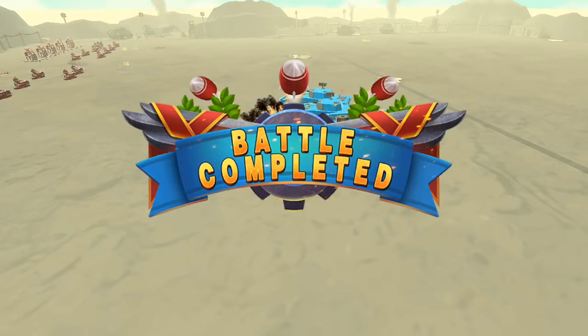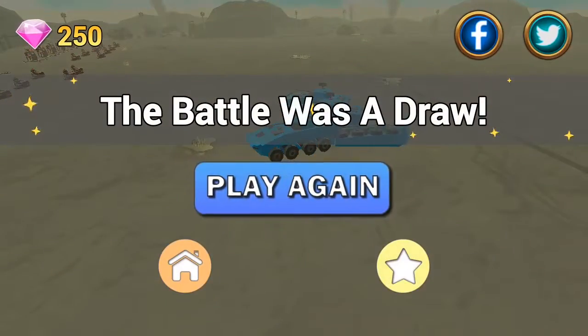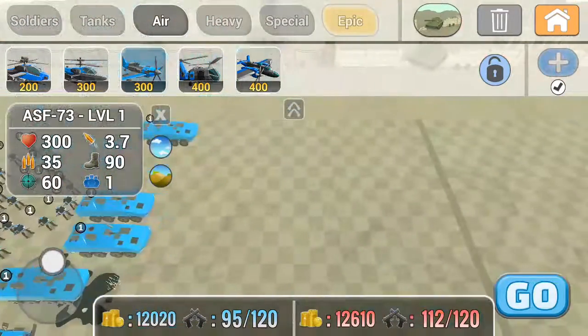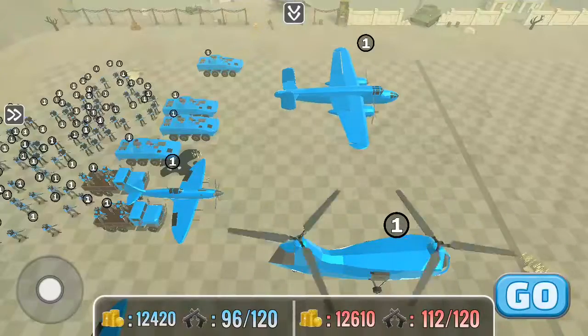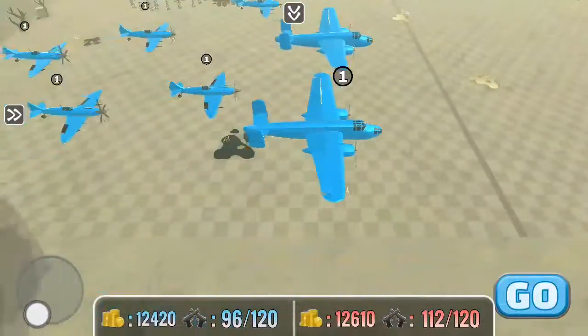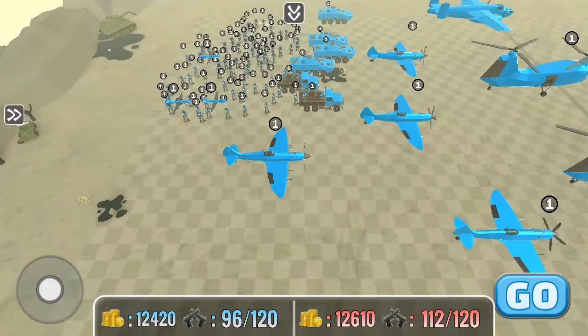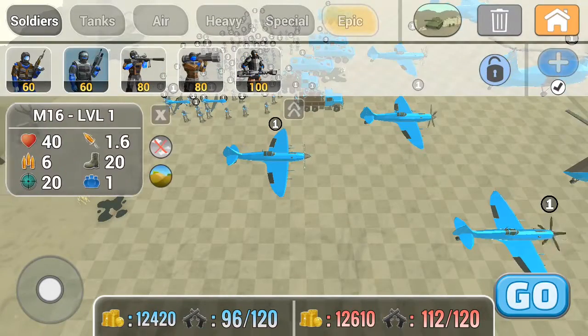So they surrender — it's like, we put up a fight but we're getting the heck out of here. Now there's a way to just blow them back to the red side.